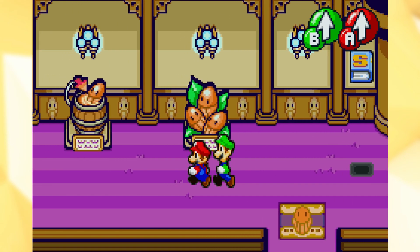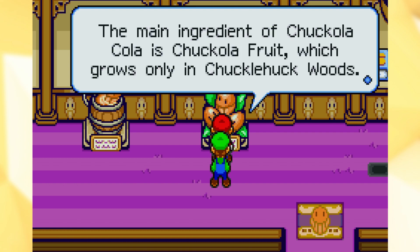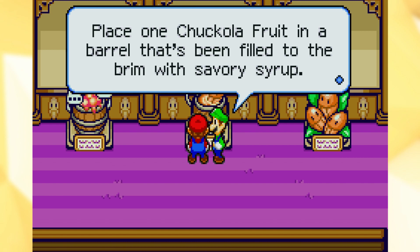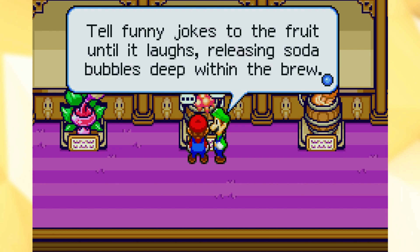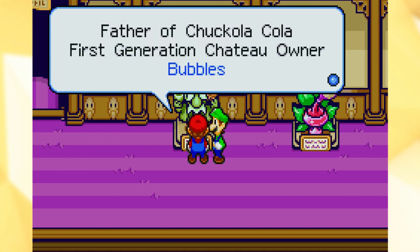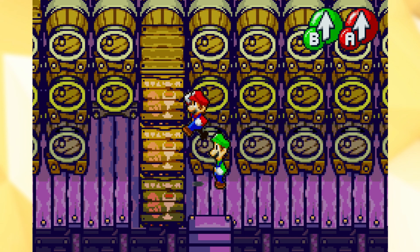I just realized we have no money. Alright, what's all this stuff? Brewing Chocola Cola, Step 1: The main ingredient of Chocola Cola is Chocola Fruit, which grows only in Chocola Huck Woods — which is where we are. Step 2: Place one Chocola Fruit in the barrel that's been filled to the brim with savory syrup. Step 3: Tell funny jokes to the fruit until it laughs, releasing soda bubbles deep within the brew. Step 4: Bear in mind that the quality of both the fruit and jokes will affect the brewing process. I don't actually like soda that much — I don't drink it too often.